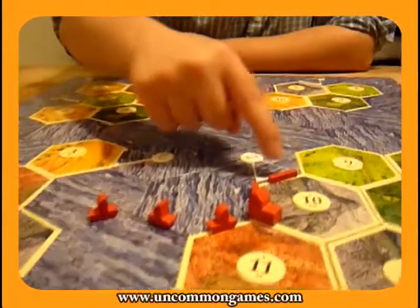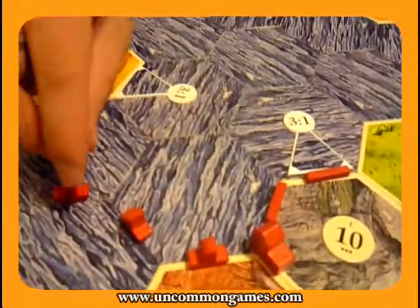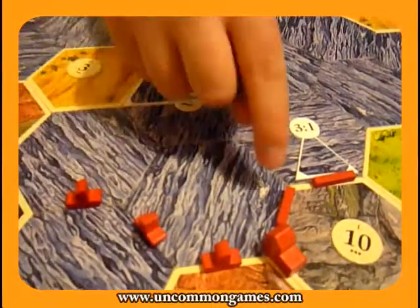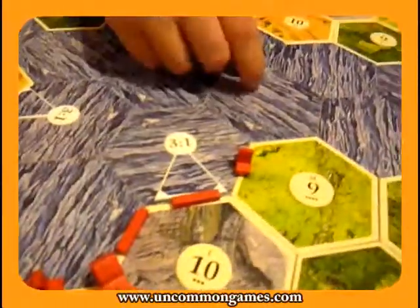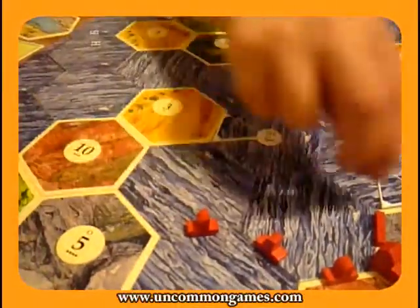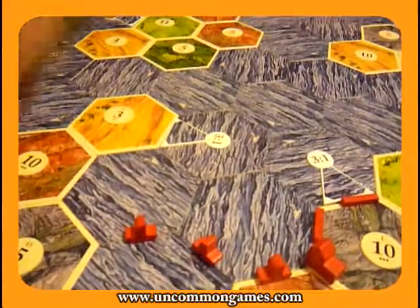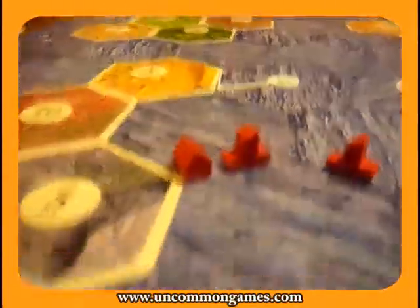Once you start building either roads or ships connected from a city or settlement, you must continue building either ships or roads — you can't mix and match. For example over here, you could not build a ship on land, and over here you could not build a road on water.